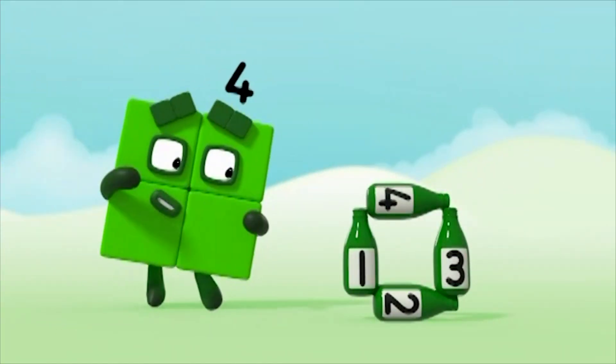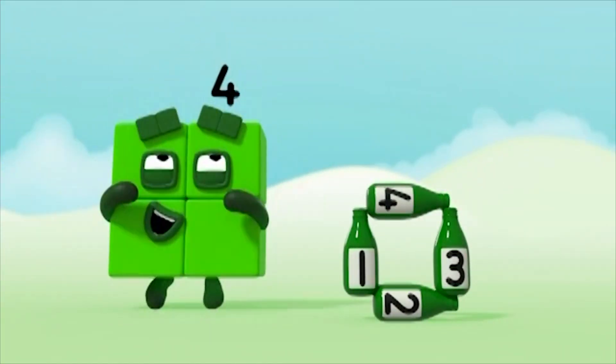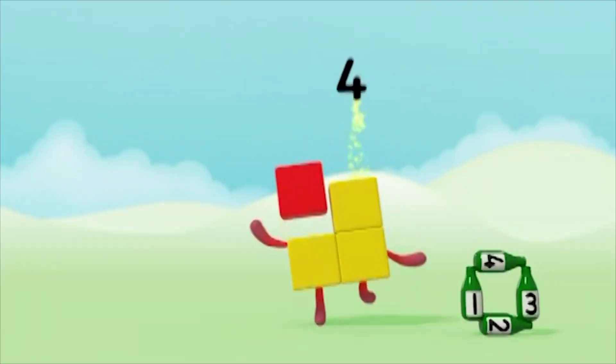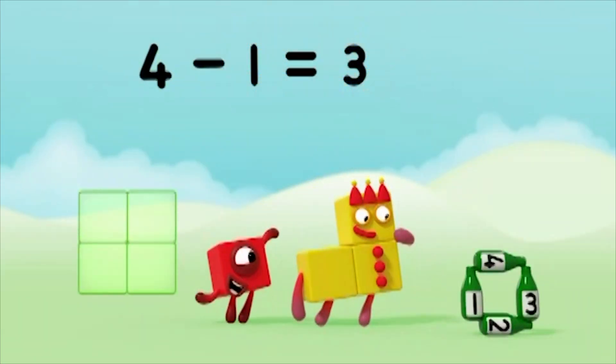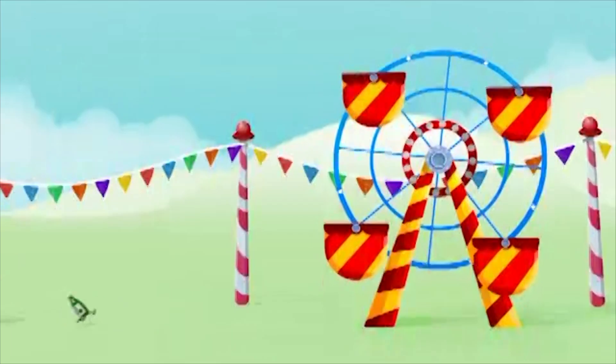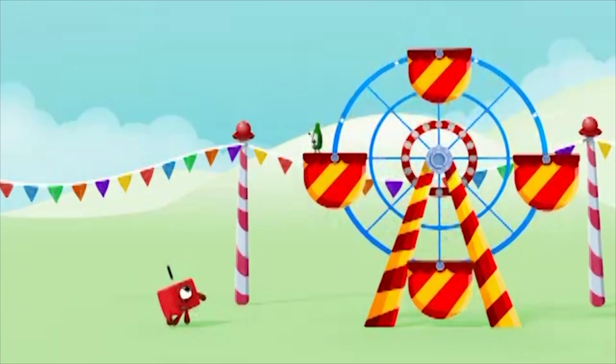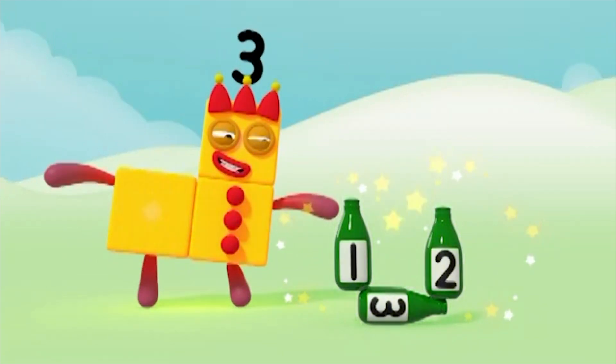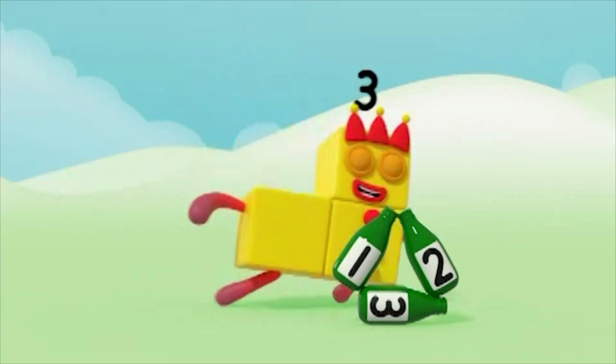Four green bottles standing in a square. Four green bottles standing in a square. Four green bottles standing in a square. There'll be one, two, three — three green bottles standing in a triangle.